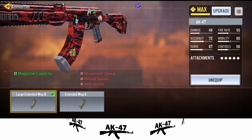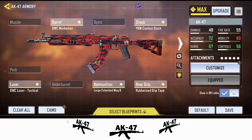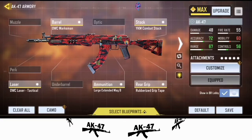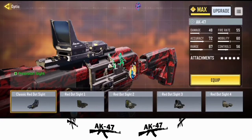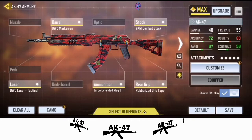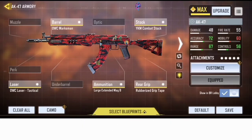After all these, this is my perfect attachment setup and it has been working for me. If you can't use the weapon without optics or a scope, you can go ahead and equip the Red Dot 4 in place of the YKM Stock. It's all down to you, but you can go ahead and copy my preset — it works really fine.